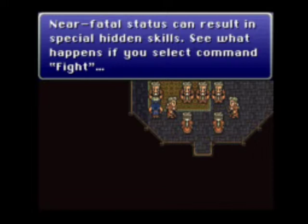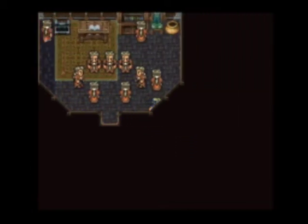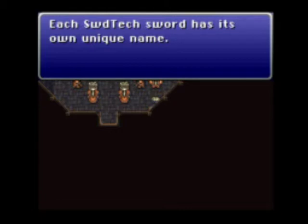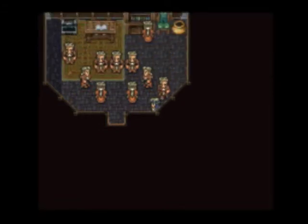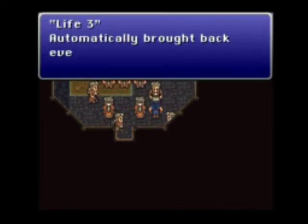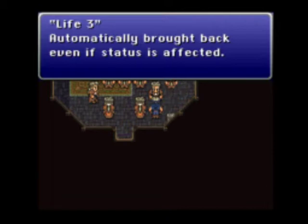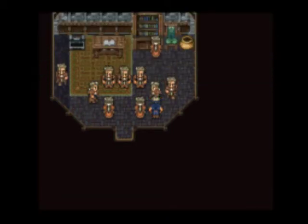Near-fatal status can result in special hidden skills. Regen — HP gradually comes back. Need status info? Clear — enemies can't strike you, but you're an easy target for spells. You'll revert to normal if a spell hits you. Imp — lose your spells and commands. Zombie — your HP drops to zero and you attack party members; use revivify to reverse. For muddled and psych, you'll revert to normal when struck by a weapon.